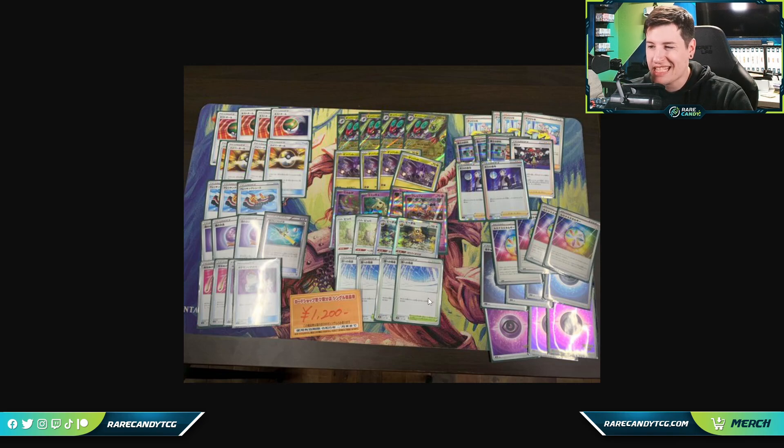The big issue this deck has to overcome is the double manual attachment for the attack. They do have Raihan to help — if they need a Noivern powered up quickly in a single turn, they can do that. But if the double attachment and the lower damage output don't wind up being a huge issue, this deck could see more success. I'm hoping this early tournament win for Noivern is a sign of things to come.